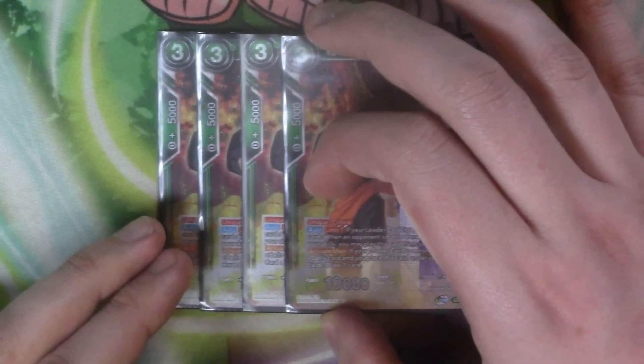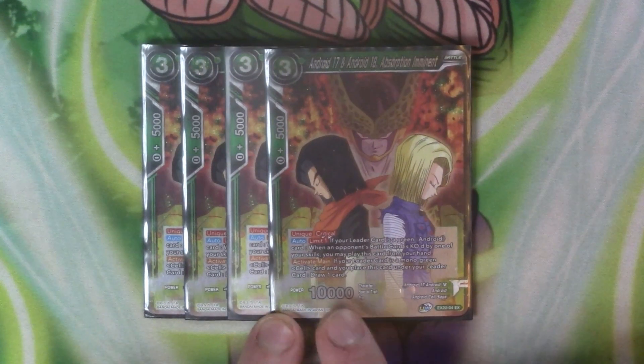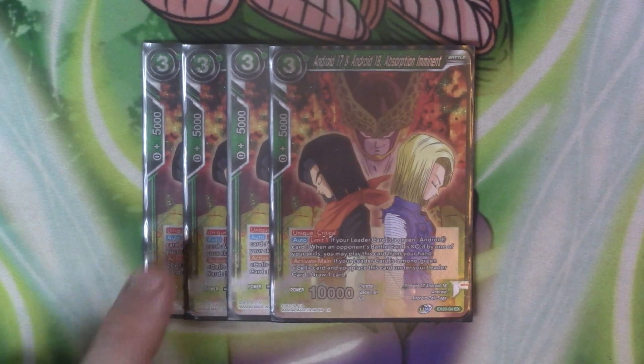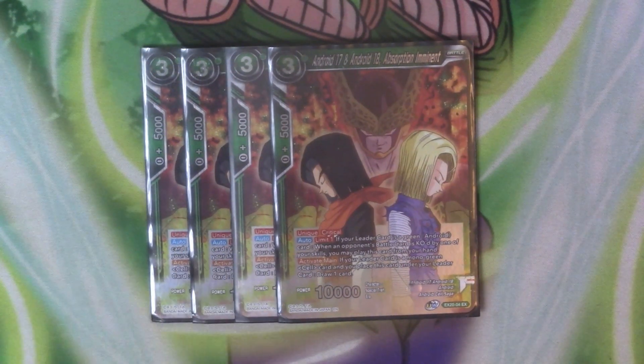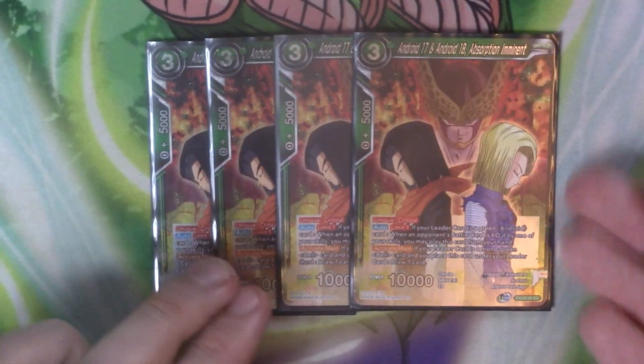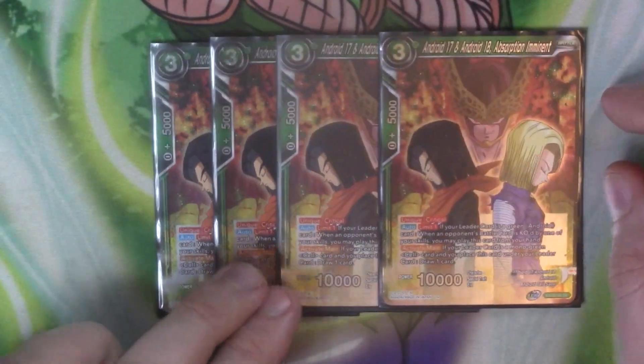Next we've got a three cost for the deck, which is three copies of 17 and 18 Absorption Imminent. It's got Unique, Critical, and 10k. Auto limit 1 — if your leader is a green android, when your opponent's battle card is KO'd by one of your skills you can place it from your hand. And active main — if your leader is a mono green Cell, you can place it underneath your leader to draw a card. This is a necessity because it counts as both 17 and 18. You can play it out when you pop something, swing for a 10k crit, then shove it under your leader and draw a card, fueling your deck.